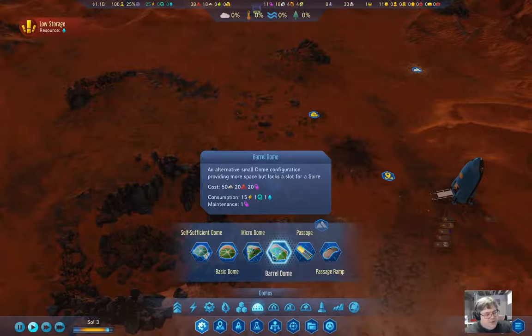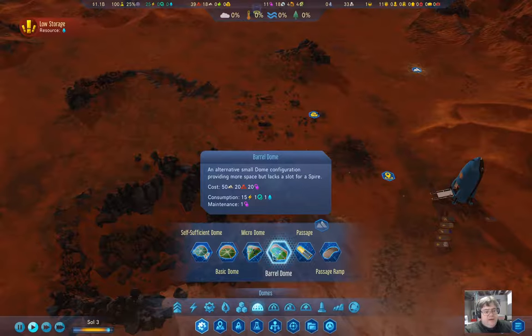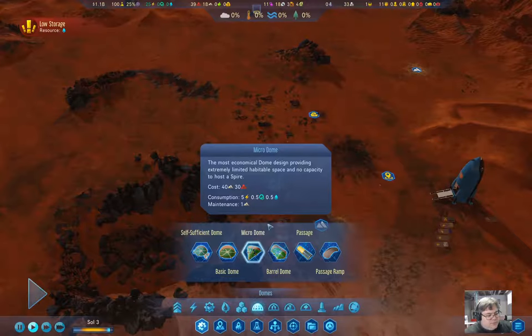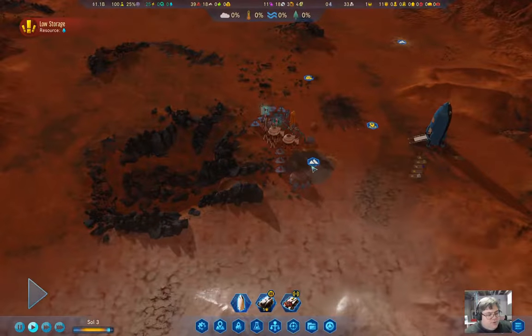A barrel dome needs even more polymers and requires polymer maintenance, which we don't want at this point. Concrete is fine — we're getting that out of the Martian dirt. We've got concrete right here, and more over here.